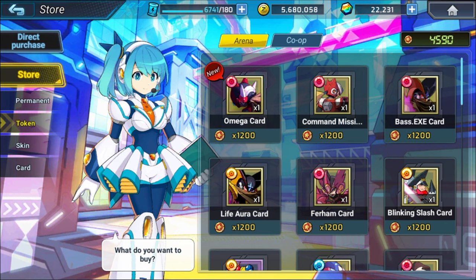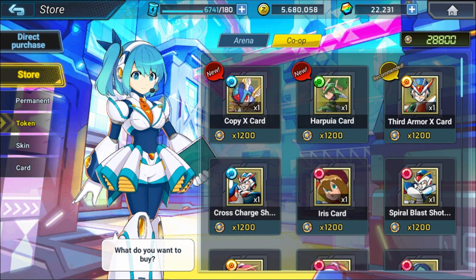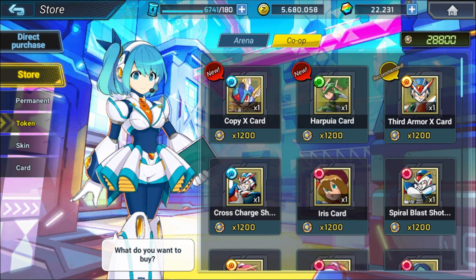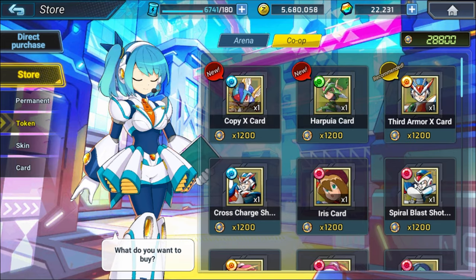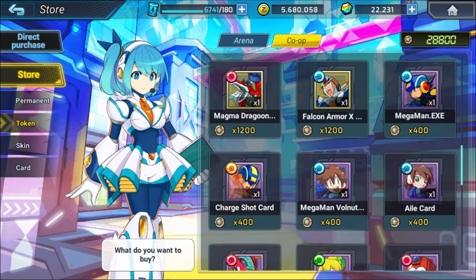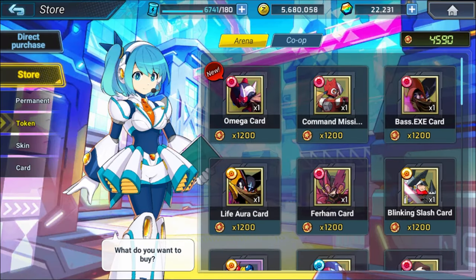Another way to get cards is over here at the token portion of the store. You can use your arena tokens or your co-op tokens to come over here and buy some cards. For those of you keeping up with my weekly updates, I sometimes show cards relating to characters because some characters have specific cards. As you see over here — Copy X, RP, Third Arm X, et cetera — there are a bunch of cards here for different units. And again over here, Omega, Absolute Zero, Command Mission Zero — that's going to be for Absolute Zero, Base EXE, and so on.